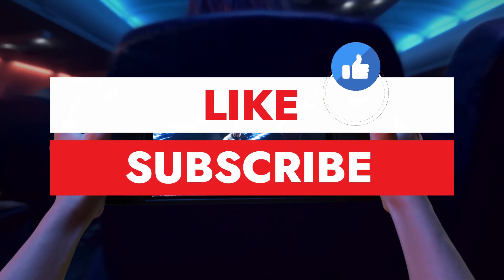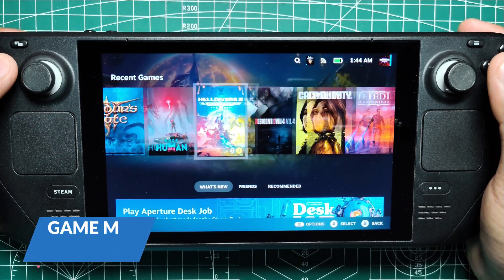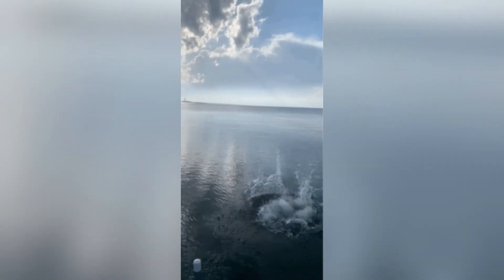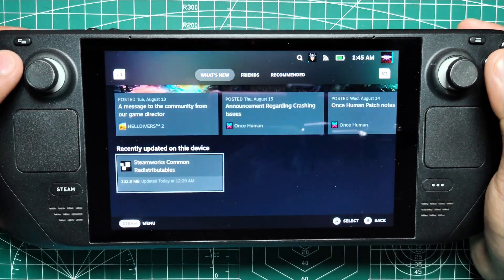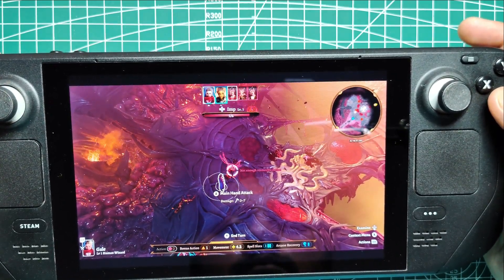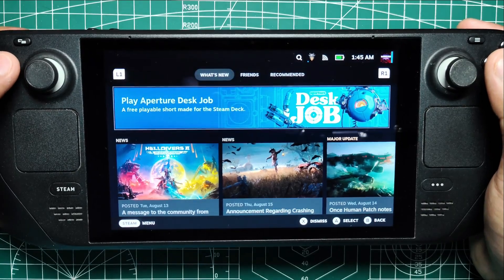If you're as excited as we are about today's topic, show some love by liking and subscribing to Retro Pocket for more amazing content. Let's start by diving into Game Mode — the default mode you'll be in when playing your games. Game Mode is designed to put your gaming experience front and center, but that doesn't mean it's immune to hiccups or moments when you need to access other features quickly. That's where these shortcuts come in.